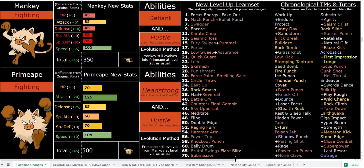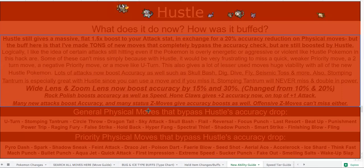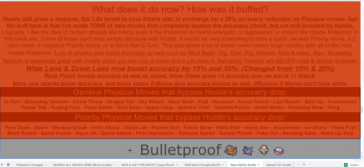I did not give them Smart Strike. Shadow Punch is great coverage — 80 base power, and it will not miss with Hustle, which is great for Fighting-types. Focus Punch is huge: it's now 180 base power, and it'll give you a plus one accuracy boost. So Hustle Focus Punch is boosted by 50%, it can't miss, and after using it you'll be at plus one accuracy.